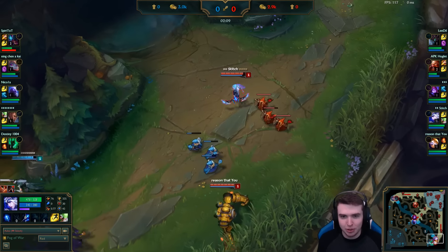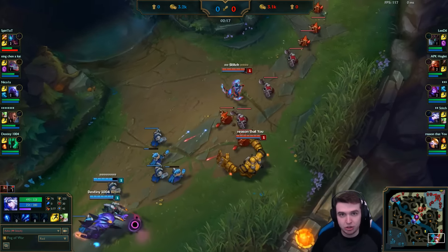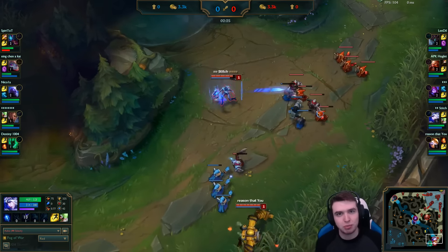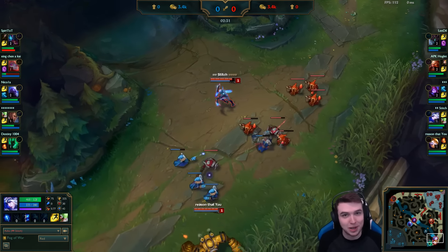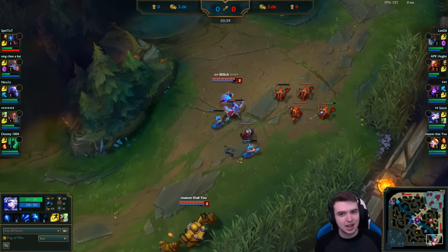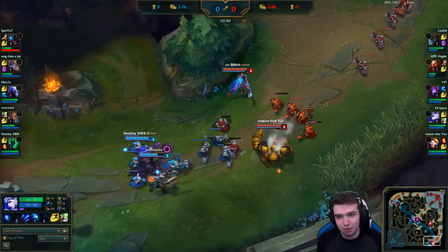Let me know what you think in the comments — I want to try something a bit different. This guy is one of the top AD carry players in Korea at the moment, top Challenger players, and this is a Challenger game. The first thing you can notice straight away is he's really aggressive on this Lucian. One of Lucian's biggest problems is how short range he is, so Ash is abusing that fact because Ash has really high range. Ash is actually a really strong pick in the lane phase and this build makes it even better.